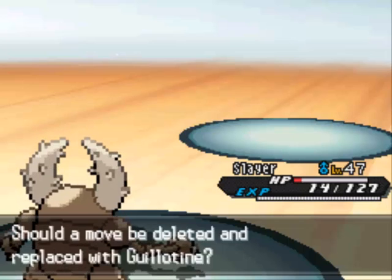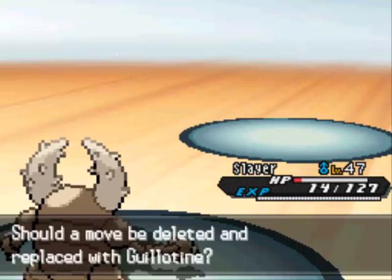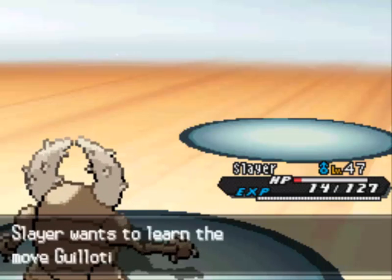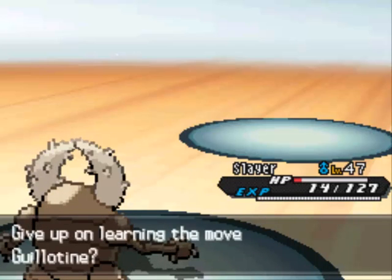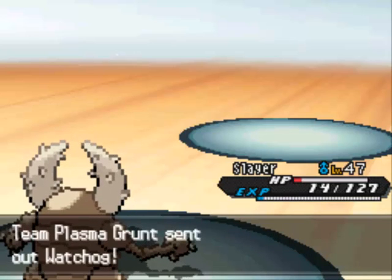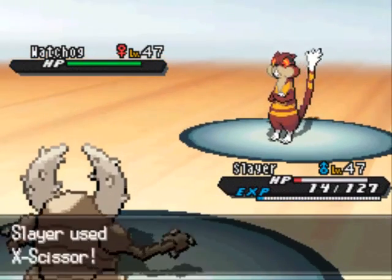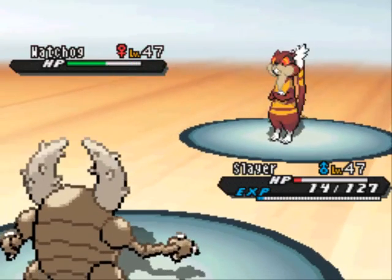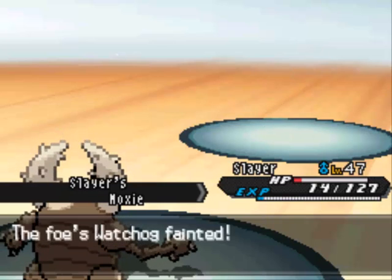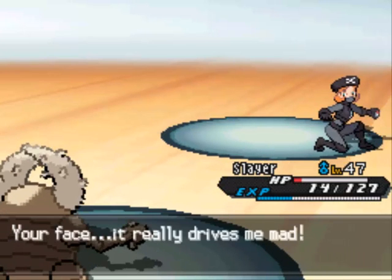Greatest segue ever - speaking of one-hit kills, we're learning the move Guillotine, which is the one-hit KO move. The reason I don't like this move is it has bad accuracy. Its accuracy depends on how much higher of a level you're at than the other Pokemon. If you're at a higher level than your opponent it'll be more accurate, but it does not work on Pokemon at a higher level than you. Elite Four Pokemon are always at a higher level than me, so I will pass on the one-hit kill move. But if you're a trainer that gets your Pokemon to level 60 or so, then yeah put on Guillotine - that'll actually be really useful in some situations.